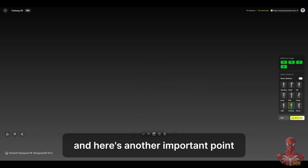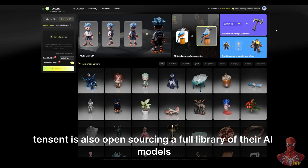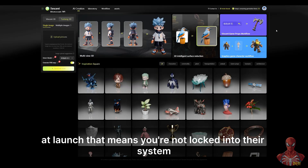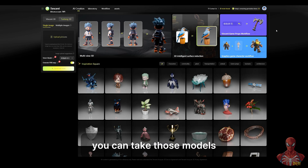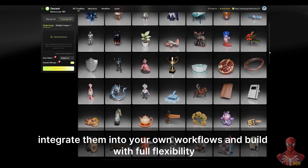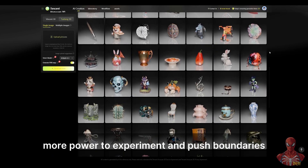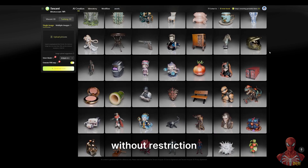Tencent is also open sourcing a full library of their AI models at launch. That means you're not locked into their system — you can take those models, integrate them into your own workflows, and build with full flexibility. It's a move that gives developers more power to experiment and push boundaries without restriction.